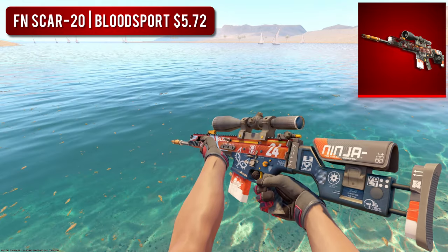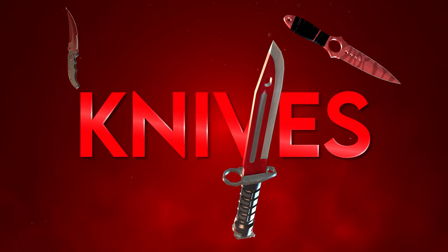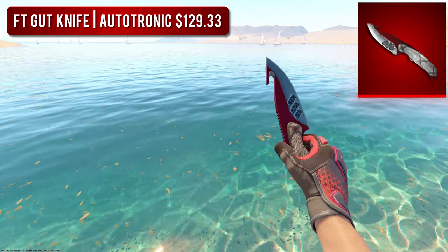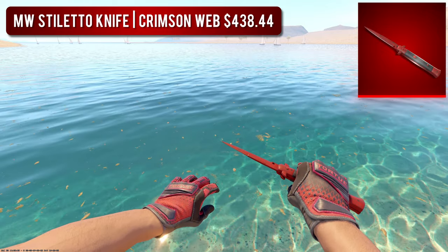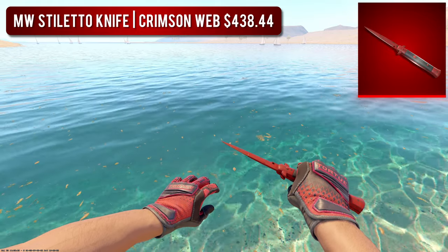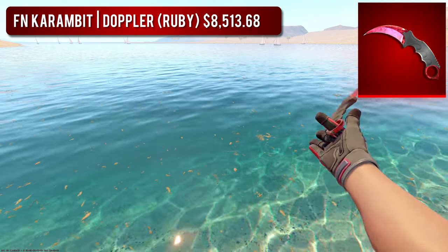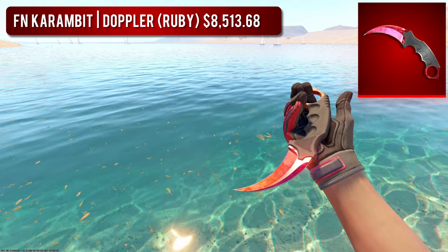Now that we've covered all of the weapons in the entire game, let's cover the most important item of them all — the knife. The first and cheapest knife on the list is the Field Tested Gut Knife Autotronic, which looks like no other knife in the entire game and comes in at just $130. Next up for the middle price range, we have the Minimal Wear Stiletto Crimson Web — I absolutely love the stiletto, and you really can't go wrong with the Crimson Web finish. It's super sleek and minimalistic. Finally, in my opinion the best high-tier red knife in the entire game is the Factory New Karambit Doppler Ruby. The lowest listing right now is over $8,500, and rightfully so because it is absolutely gorgeous. This knife paired with the Crimson Kimonos is unbeatable.